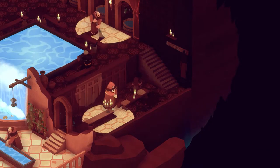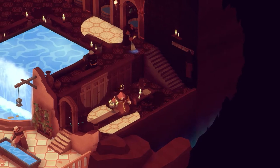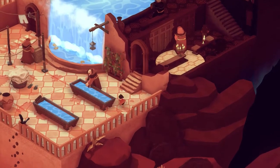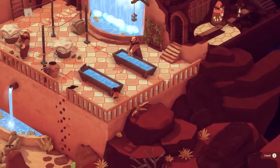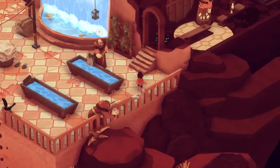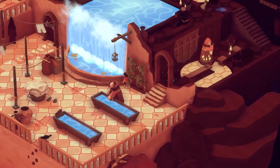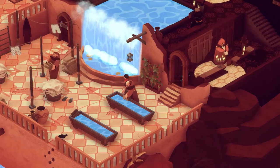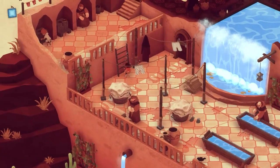That guy won't seem to move to pursue the stone — a bit of a problem. Oh, there he goes. Quickly sneak by. Can't throw stones while crouching, that's interesting to know. I can just go around the back of this guy — wait till his buddy turns around with the laundry. There we go. I made that harder for myself than I needed to.